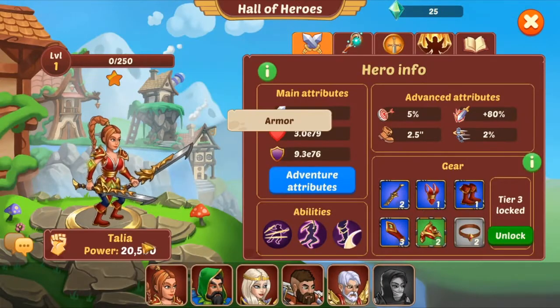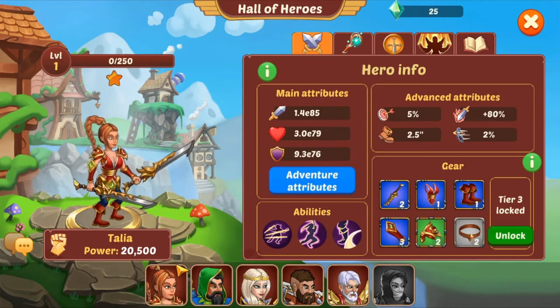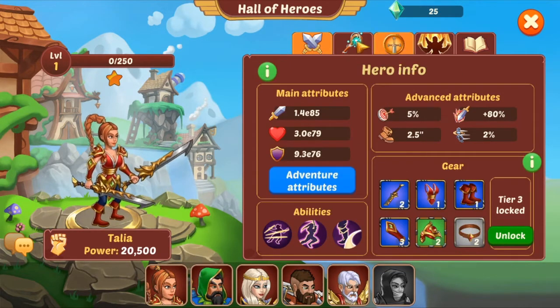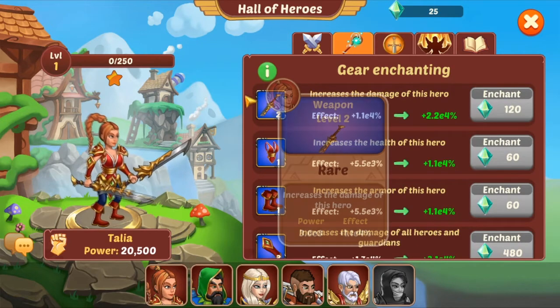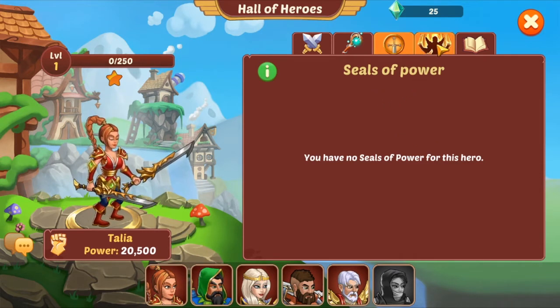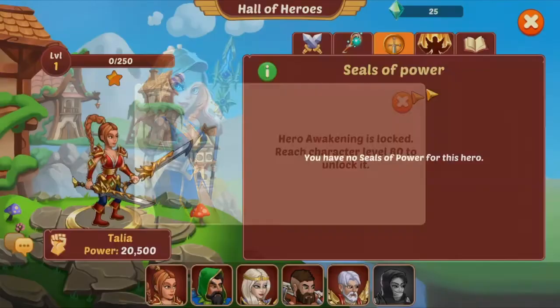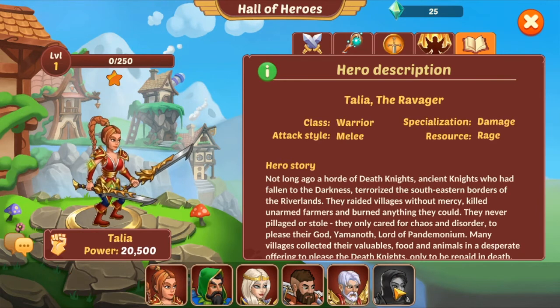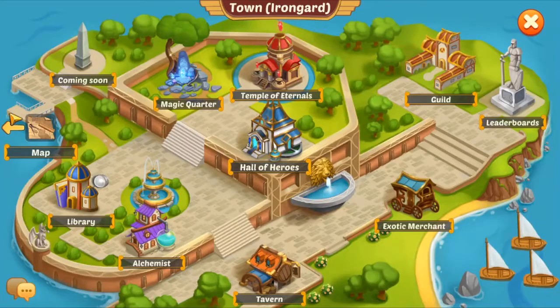Hall of Heroes — this is where you can unlock heroes. I'm going to heroes' equipment with void crystals and we have no shields of power for this hero. I'm upgrading them with shields of power. Hero awakening is still locked, but this is basically all about heroes — what they do, how they do, and why they do.